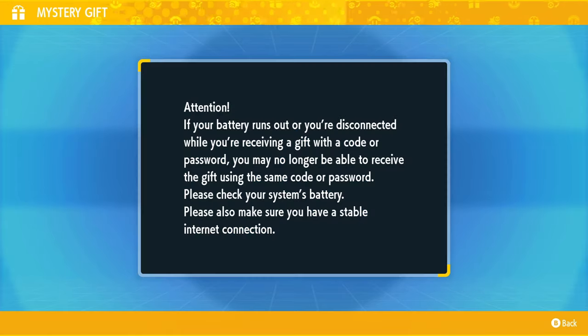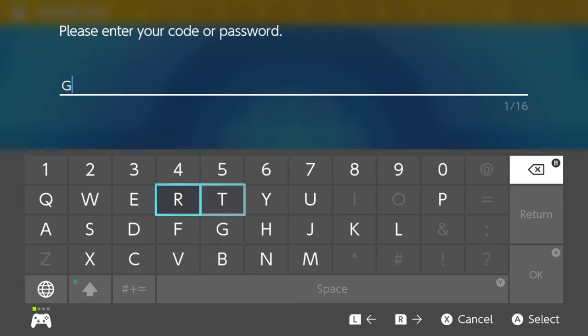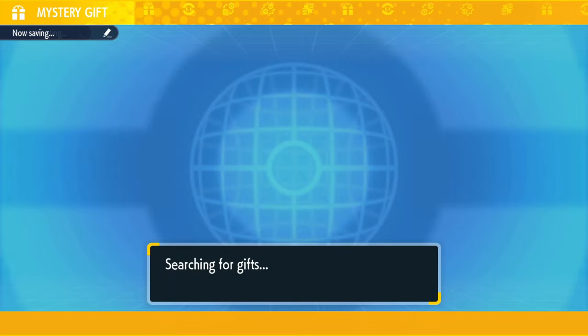Go to Mystery Gift, then 'Get with Code or Password,' and you're going to want to type the code: GET YOUR MEW — but the 'O' in 'YOUR' is a zero, so it looks just like this. Make sure your code says 'GET YOUR MEW.' It looks a little weird because of the spacing, but just type it in and push OK.